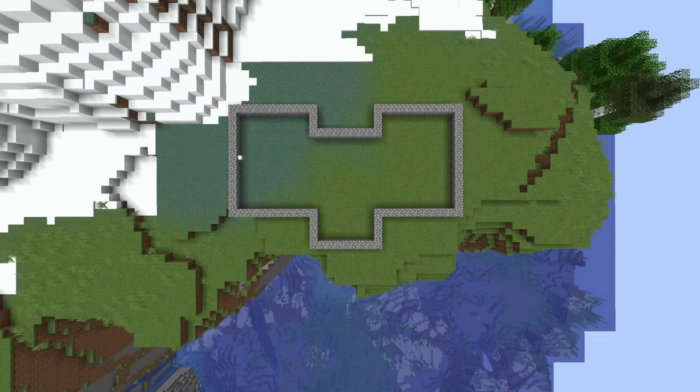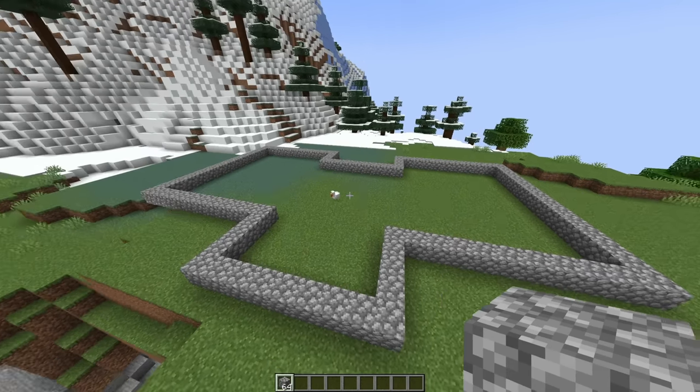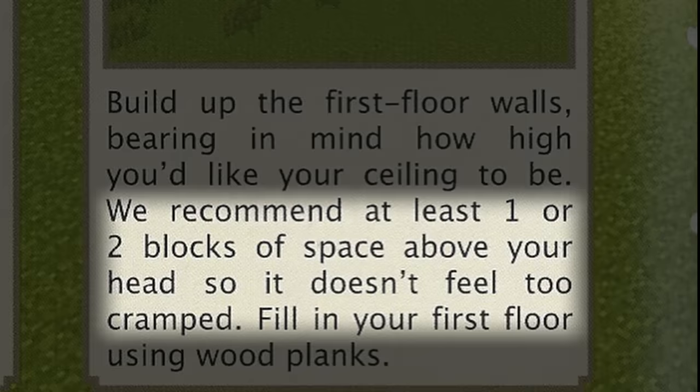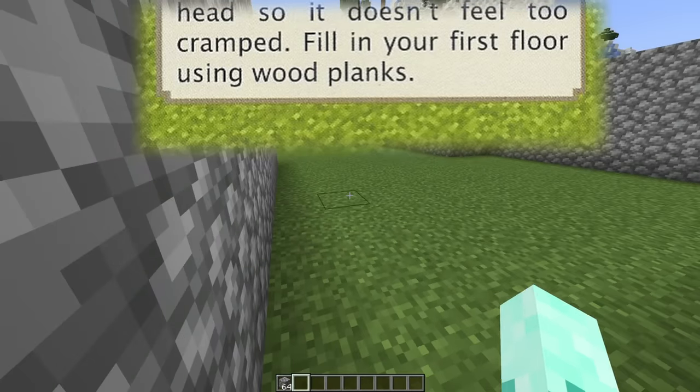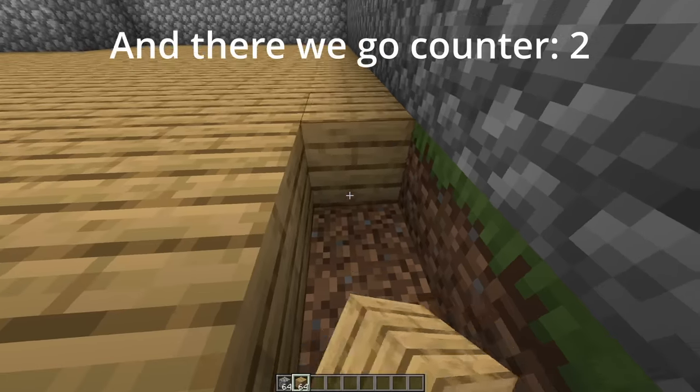One quick fix later and we're back in business. I'm not really sure how tall to make it, so we'd recommend at least one or two blocks of space above your head so it doesn't feel too cramped. Let me stand here for a cool transition — and there we go. Next, fill in the ground with wooden planks. And there we go.